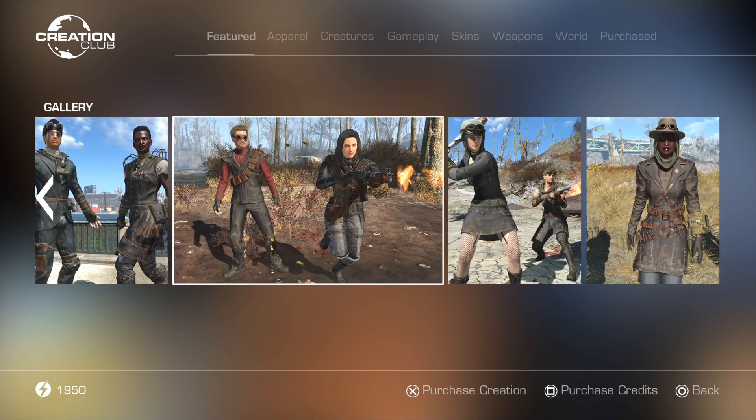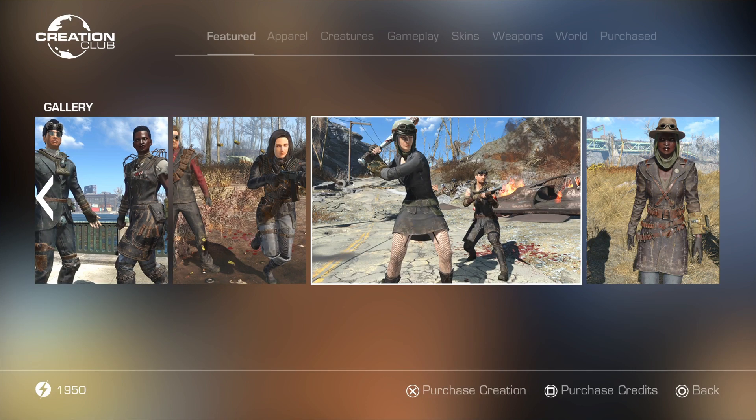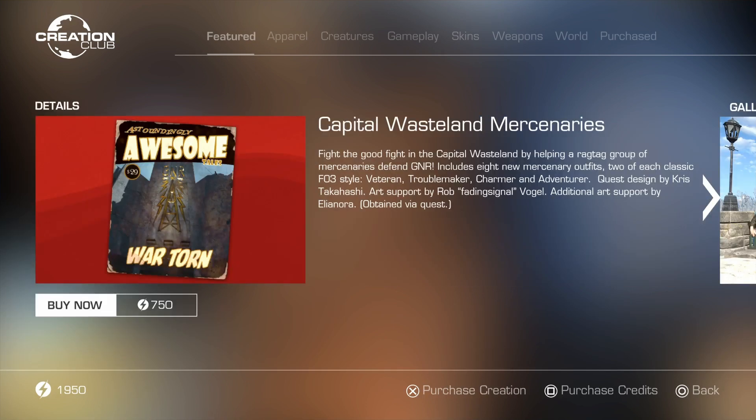You can see that it adds these different outfits from Fallout 3, with two styles of each classic armor. That's 750 points for this pack.